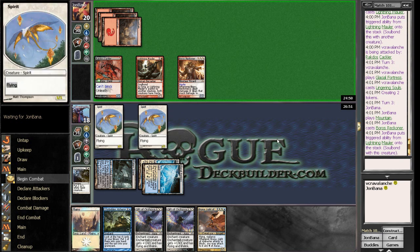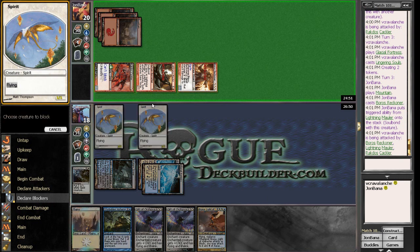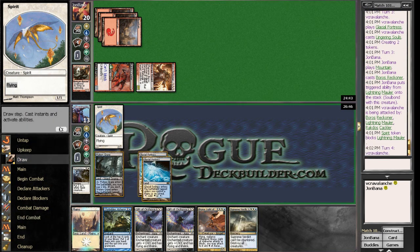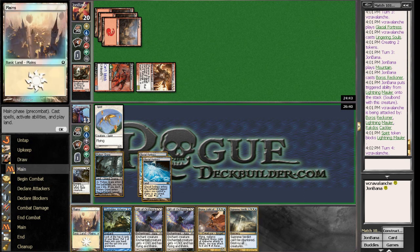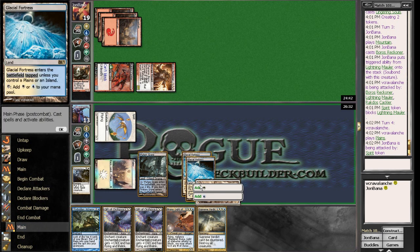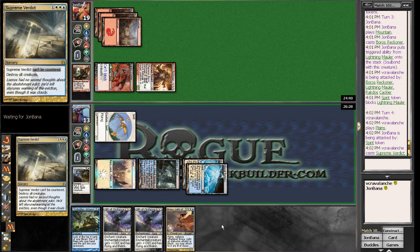I want a Chronic Flooding next turn — I think that's the best option. I'm going to block a Lightning Mauler here and just take 5, go to 13. Then I can flash back my Lingering Souls. Supreme Verdict — that's actually great. You know what, I might actually wait a turn, or should I just do it right now? I think I actually do it right now. So I'm going to attack in here with the Spirit, and I am going to Verdict right now. Hopefully that will slow him down enough for me to get Bruna out.